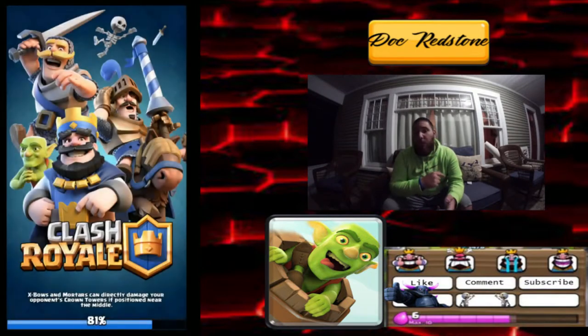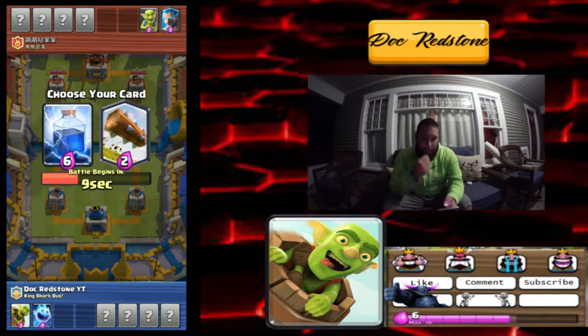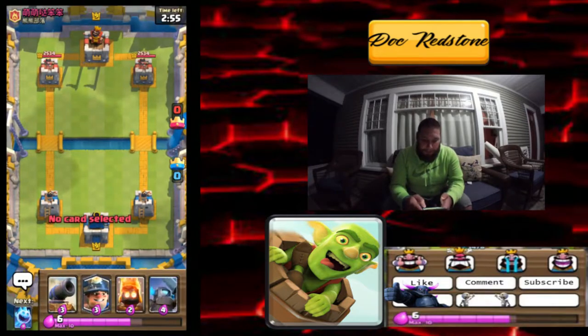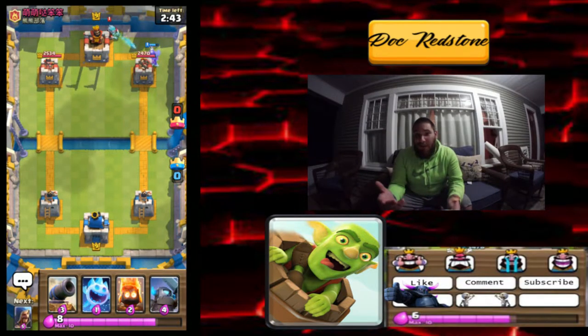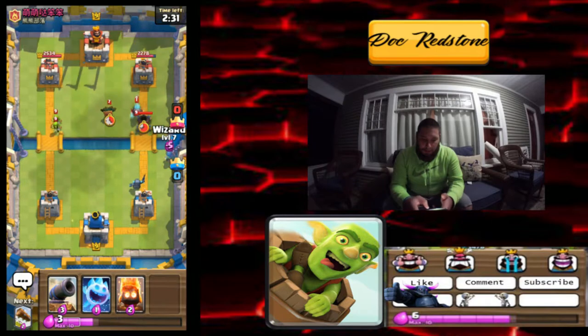We're going into number three and taking that Goblin Barrel, hoping we get two of them. We're gonna go with the ice spirit. Lightning or log — I feel like lightning is overdoing it but that log is gonna be great value, so we'll take that. Because he's got the lightning, we'll go into a wizard. We've got a cannon — and he's got a lightning, that's not in our favor at all. We're gonna drop a miner in the back. We got a lot of low cards but they can do some serious damage. We'll drop a slow mini Pekka in the back, keeping in mind he has that lightning.